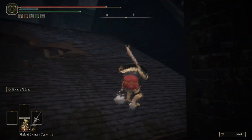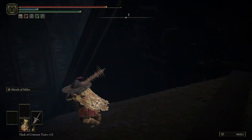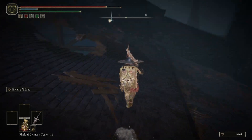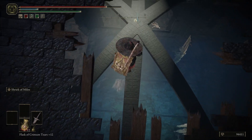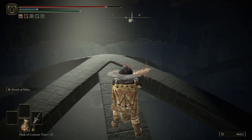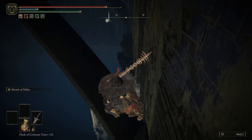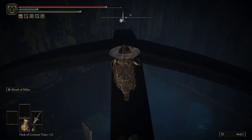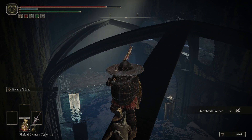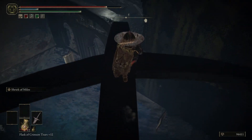I'm not seeing anything else up here — just trying to really cover all of our bases when exploring. Let's drop on in. Do not fall. We got items over here — I very much so scared myself. Just for some feathers? You put me through all that fear just for some feathers.